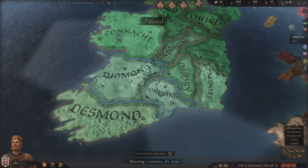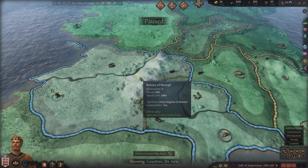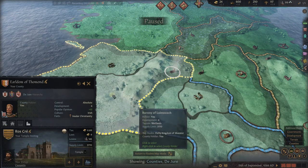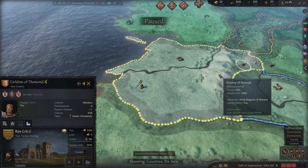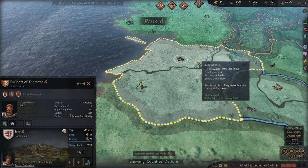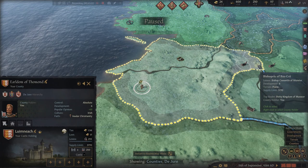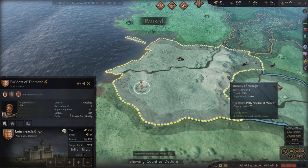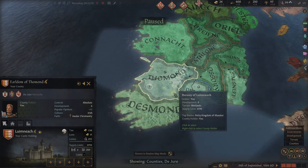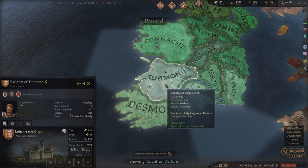The Empire of Britannia does not exist, but what this is showing you is an aspirational title that maybe you or your great-great-great-great-grandson may hold someday. There are duchies — as a matter of fact, we control the Duchy of Munster, not all of it but two-thirds of it. Now, counties are the most important part of the game. Next time we're going to talk about realms and really get into counties, because counties and their constituent parts — which are baronies — never change. This county and these four baronies will always exist. This will always be Thaumond County and someone will always control it.